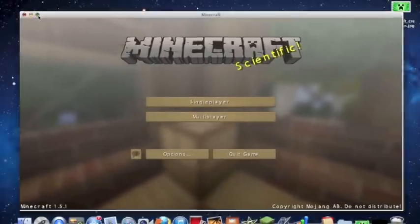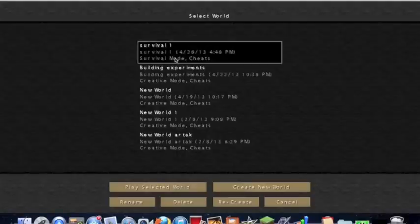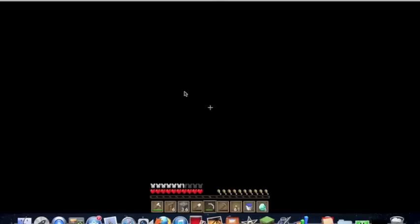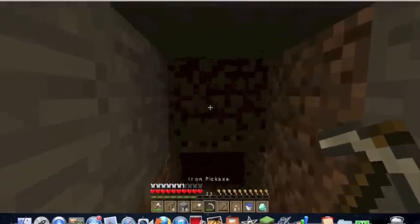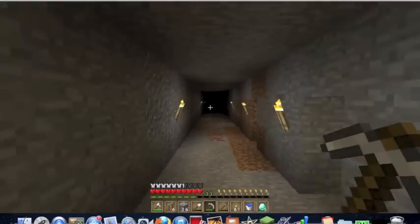Hey guys, AirsoftsPersonals here again, and today I'm going to be bringing you another Minecraft video. I'm going to show you guys how to basically use the F3 key in Minecraft. The F3 key enables you to check your ground level and so on.